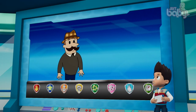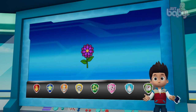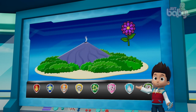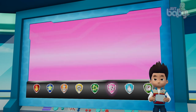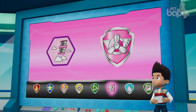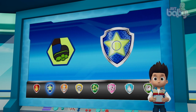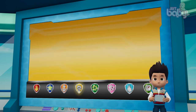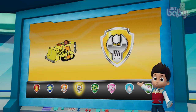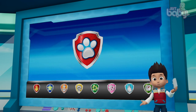We got a call from Mr. Porter. He wants to enter the Adventure Bay Flower Show, but the flower he wants only grows on Volcano Island. The flower should be easy for Skye to spot from high up in the air. Once we've found the flower, Chase can use his Super Spy suction cups to get it. Rubble can use his digger to clear the path for Super Spy Chase! Paw Patrol, let's help Mr. Porter!